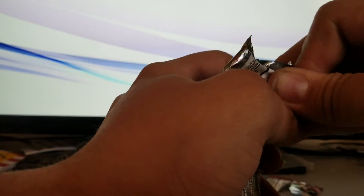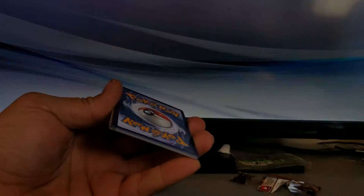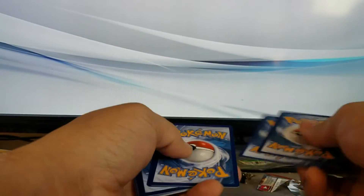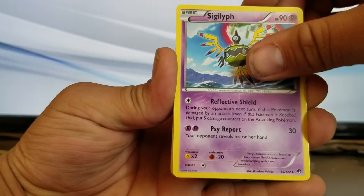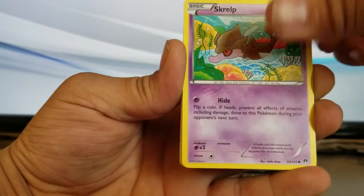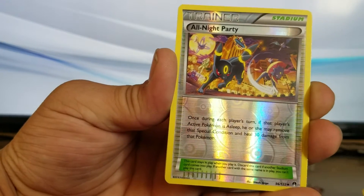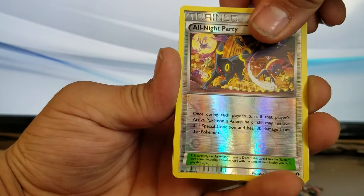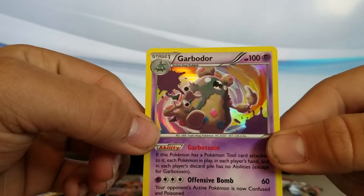All right, time for the BREAKpoint packs — I've been getting really bad pulls from these whenever I get them, so let's see. We got Delinquent trainer card, a reverse Parallel City — that's a really good card right there. Also a Sealeo, Skorupi, Rattata, Crickettune. For the reverse, an All-Night Party, and the rare is a hollow rare Garbodor. That's not that bad — actually a pretty cool card.